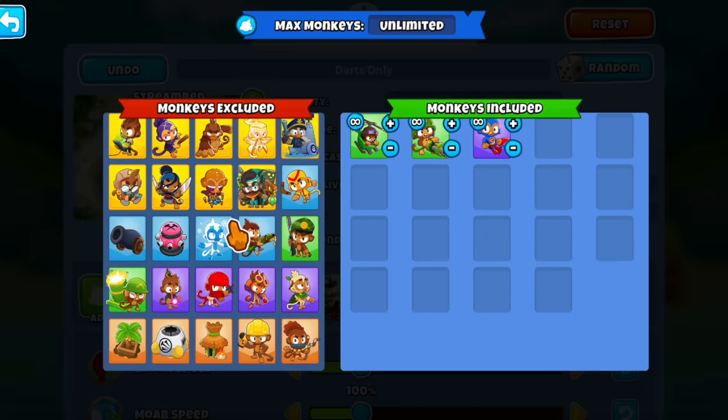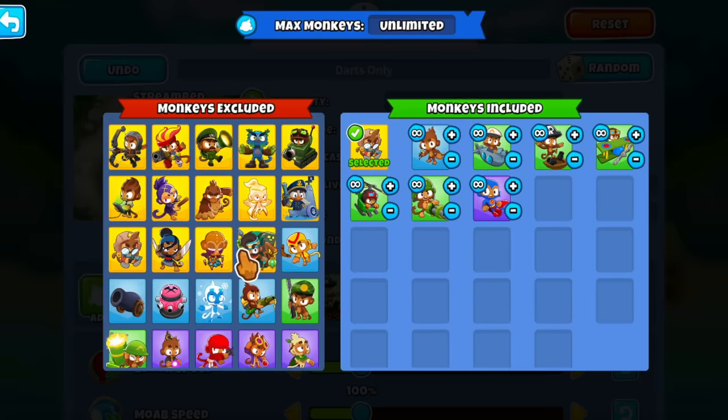When you take a look at all the towers — for example the boomerang, that's ranks, not darts. Tack Shooter uses tacks, not darts. The ninja uses shurikens, the alchemist uses potions, the engineer uses nails. And when you look at all these towers and all the heroes, you realize it's actually a very small amount of heroes and towers that use darts.